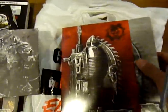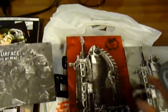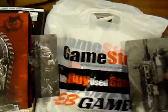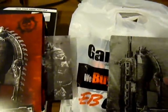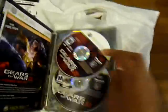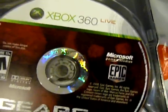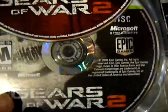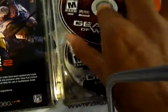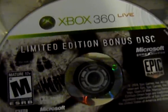I believe this is a metal case — yep, still case right here, with a picture of a Lancer on it. I believe this is where the game is — there you go. This is the game disc right here, and this is the bonus content disc. Let's pull it out just to show you what the content disc looks like — limited edition bonus disc.